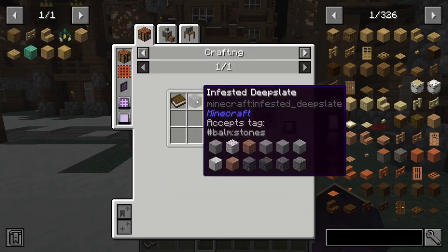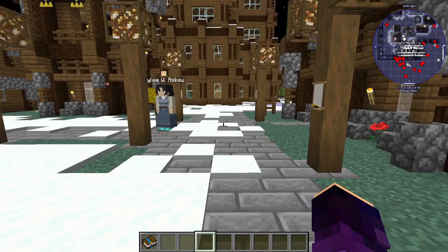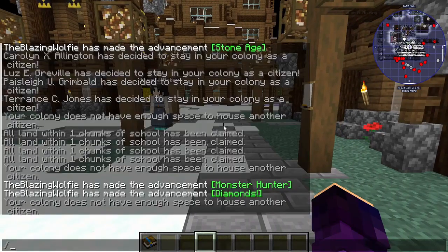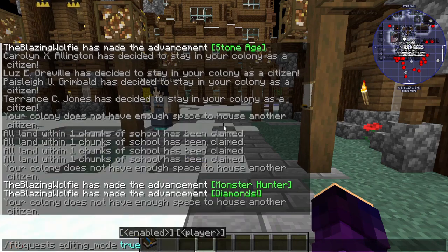Or if you're feeling extra schnazzy, you can get the actual quest book right here. This is real simple to craft — it is literally just a book and some flint stone. Before you go into the quest book, make sure to open up the chat and type in ftb quests editing mode true.